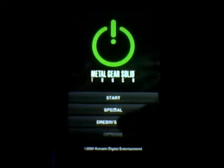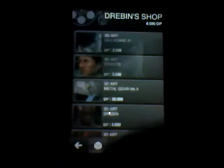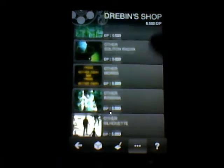They also have stuff when you complete the levels — you get Drebin points. If you go into Drebin's shop, you can get things like 3D art, drawings, and some pictures or videos or something like that.